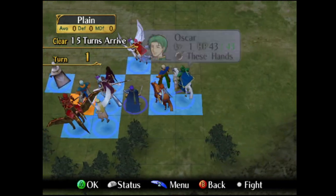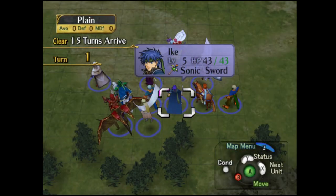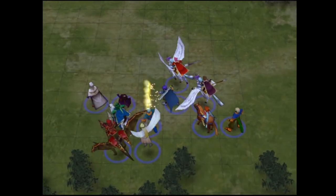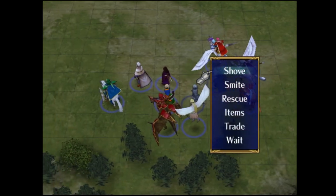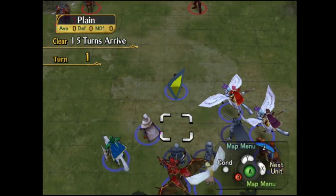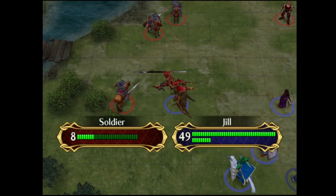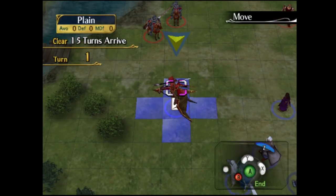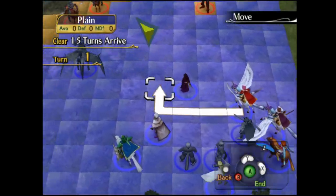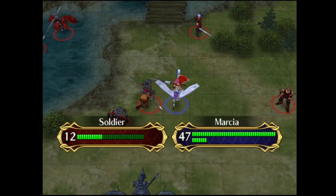This map has a 15-turn limit, but it's actually fairly generous. We do have to cover a lot of ground. It's an arrive map, so anyone can arrive — it doesn't have to be Ike. This means we're going to have to put Marsha to work once again, because she is the unit we gave Boots to. All the other mounted units brought here are strictly to help clear out some enemies, because we want to keep Riss relatively safe, and we also don't want Reyson to get attacked too many times.